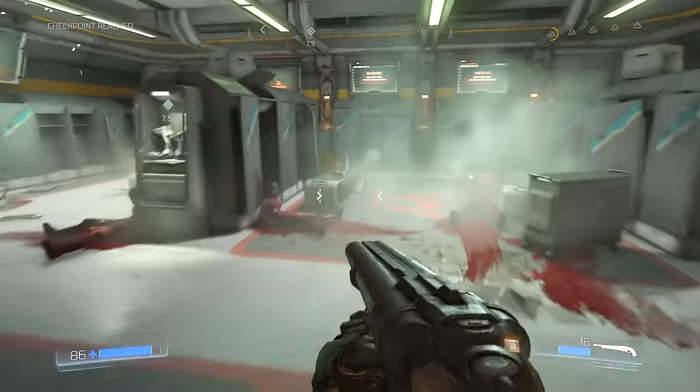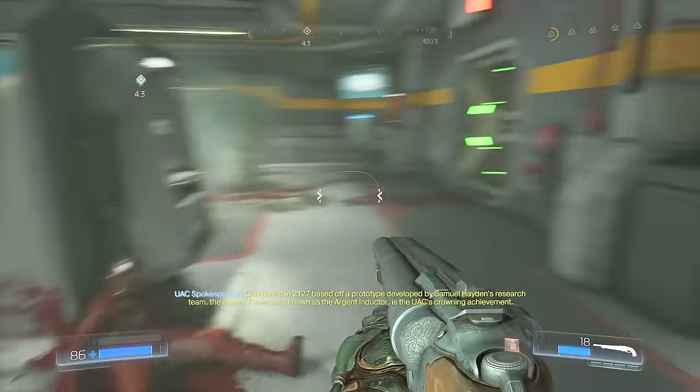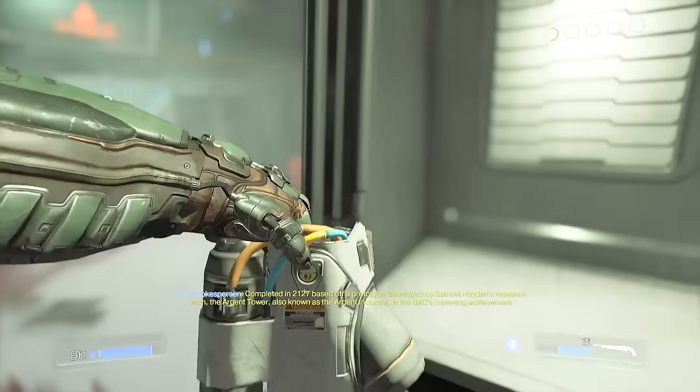Thrust boots, thrust boots, thrust boots. Based off a prototype developed by Samuel Hayden's research team, the Argent Tower — also known as the Argent Inductor — is the UAC's crown achievement.